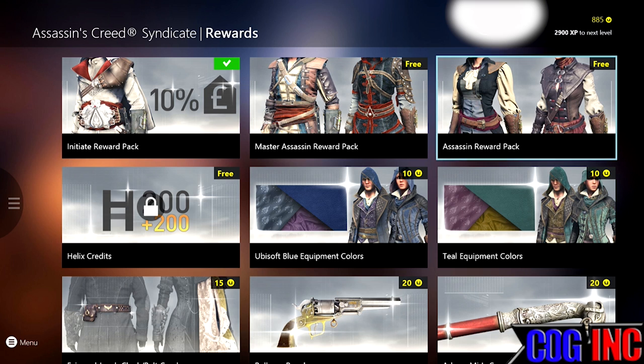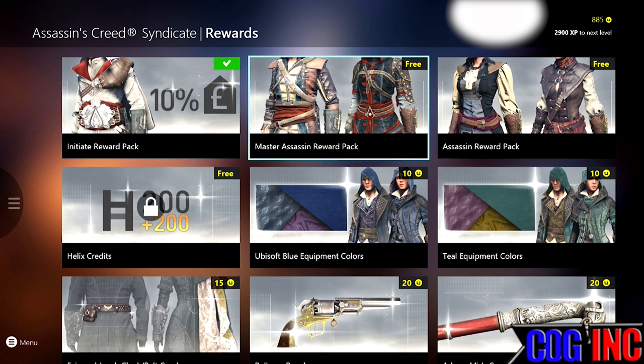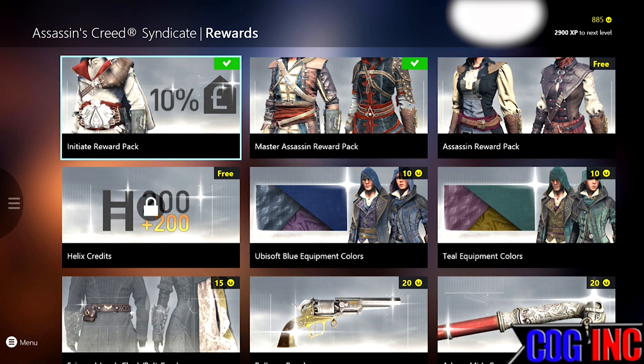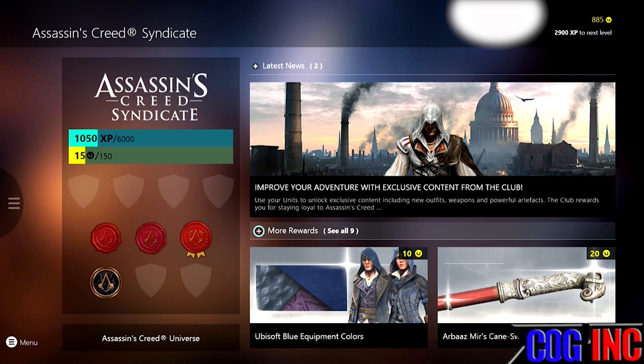Let's see — what's this Assassin Reward Pack? This one right here: Master Assassin Reward Pack. Unlock the Edward outfit for Jacob and the Xiao Zhan outfit for Evie. Go ahead and get it free. We now have the Edward Kenway outfit, and I wasted 12,000 points a while ago, so I could have gotten it for free. What the hell?